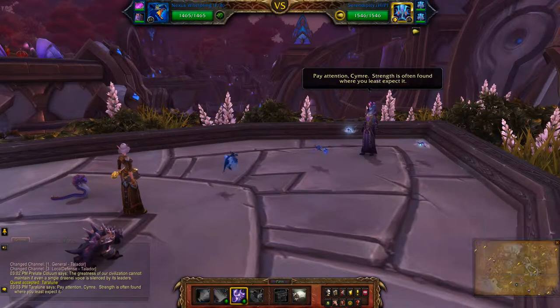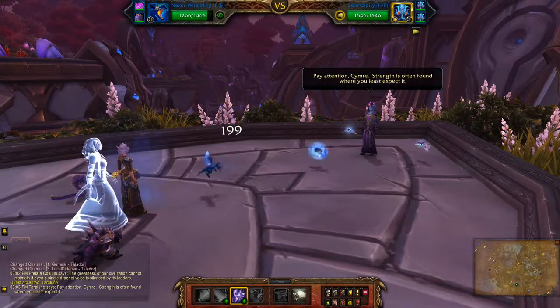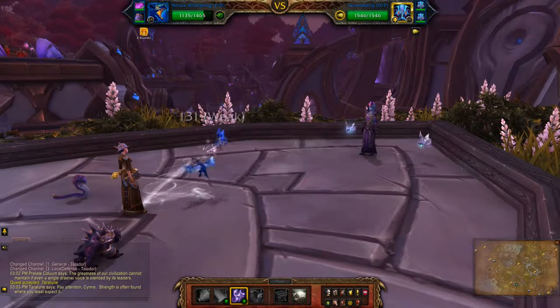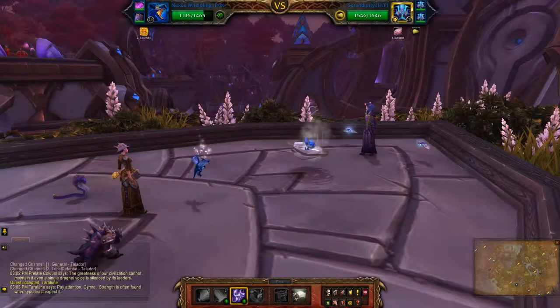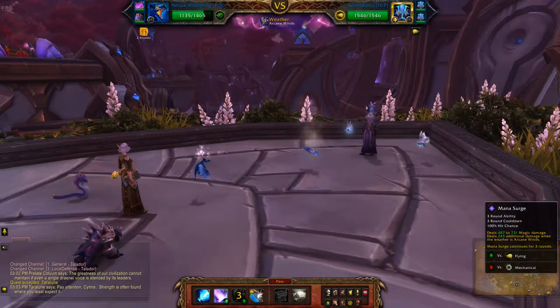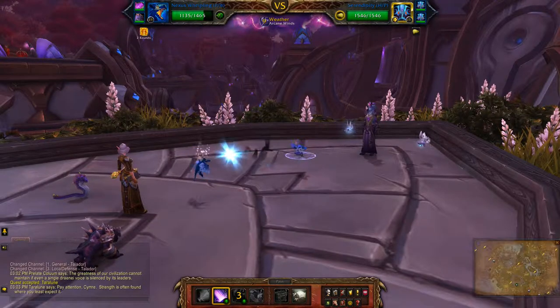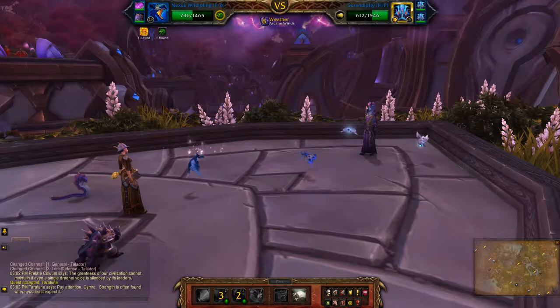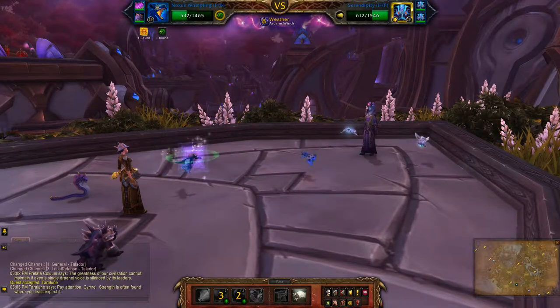First, you're going to hit Arcane Storm twice because the first one always gets interrupted. Then you're going to hit Mana Surge, which should take out one and a half pets, unless you get some bad RNG here.